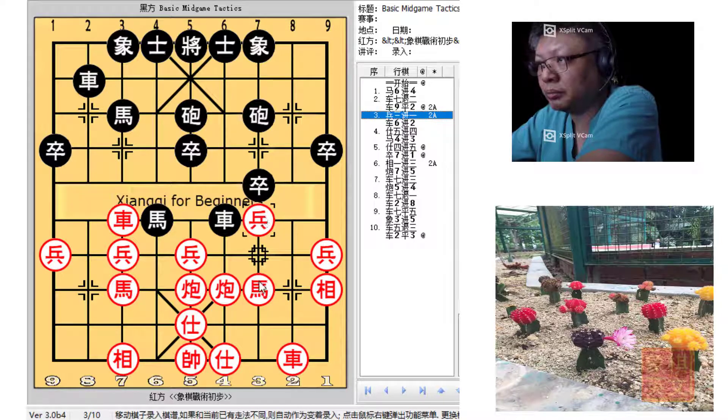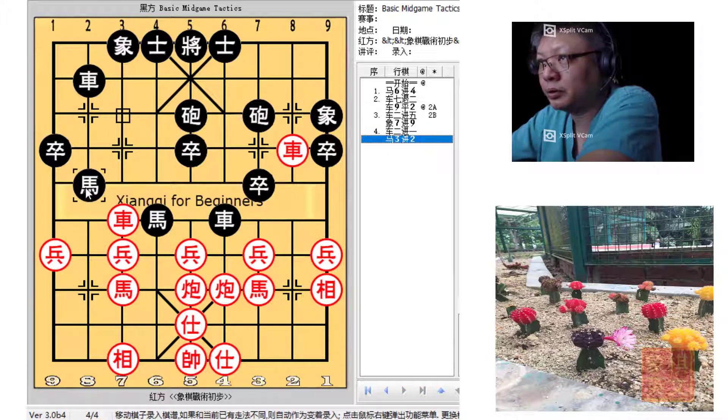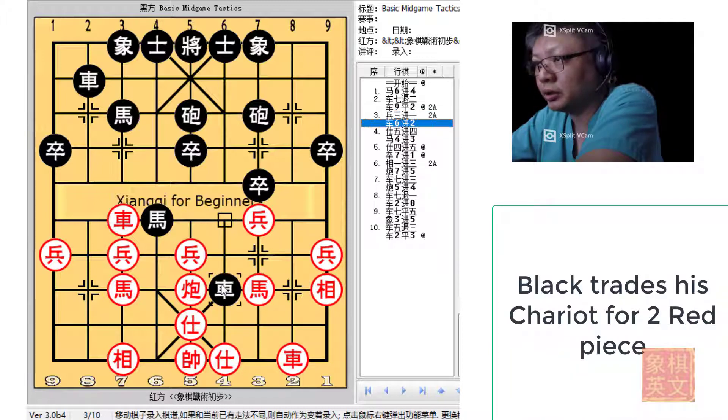The main idea was to play P3+1 so that the horse could attack the black chariot. However, R2+5 was suggested as Black would try to maintain the integrity of his formation. Black would play H7+9, Red would advance the chariot, and Black would continue with H3+2, resulting in a rather even situation. But in the book, P3+1 was played.